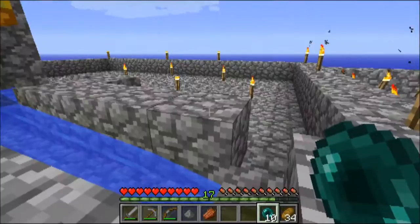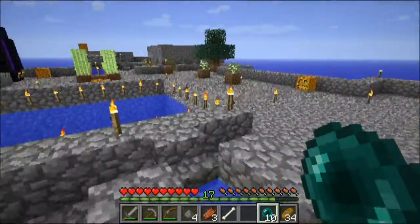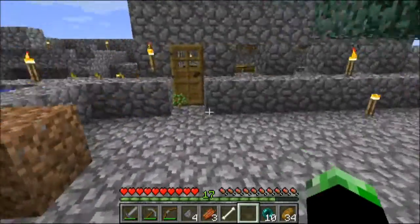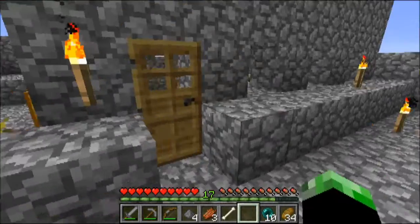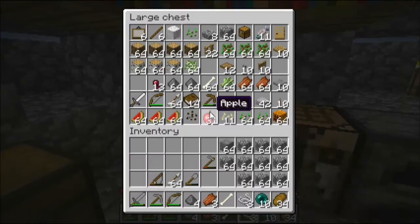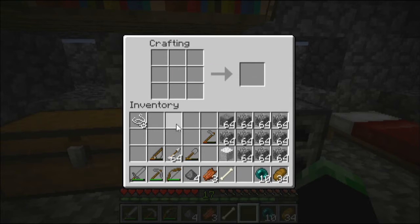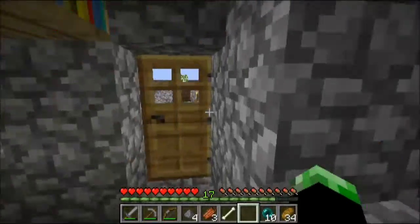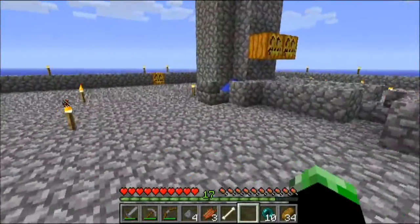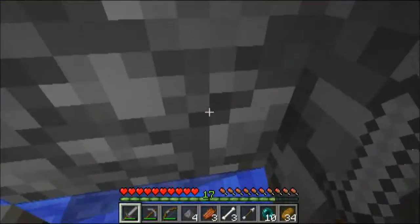Let's grab the stuff from the monster spawner trap. I'm on normal difficulty as usual. We need to do a few more challenges, and one of those is the dye challenge — I need dyes, dyes, dyes, and string. I only have one piece of wool and three string, so I'm going to sit by the monster spawner trap and grab some wool.